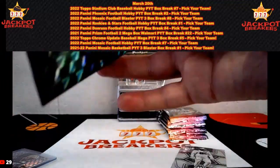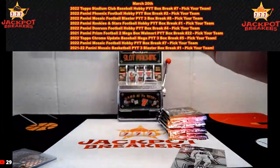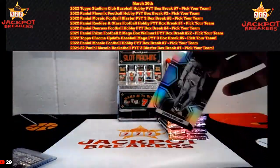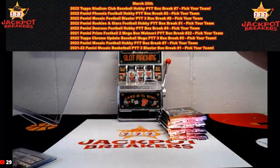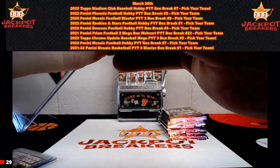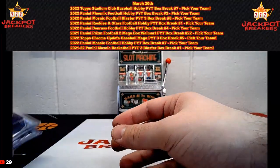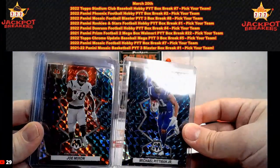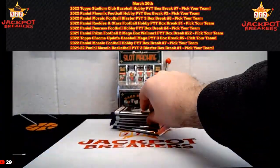Congrats on that Trout — anytime you hit a Mike Trout one-of-one in something, whether it be Topps or Panini, it's awesome to hit. One of the products this year where if you've got the Angels you do not want a rookie — you want a one-of-one. We're two for two with boxes with Genesis in them. Here we go, box number three — good luck guys!